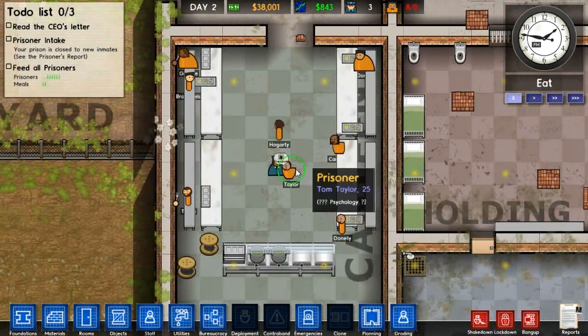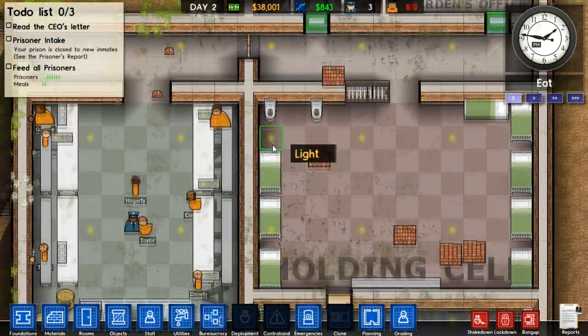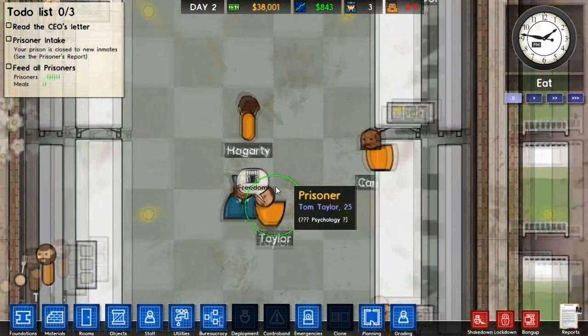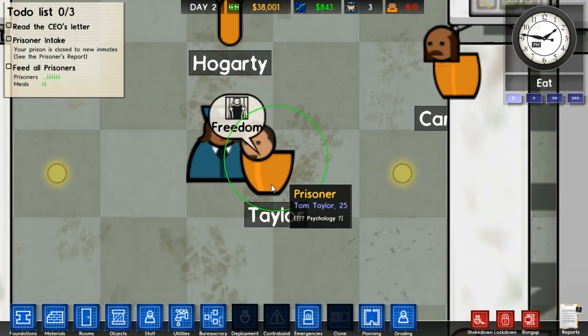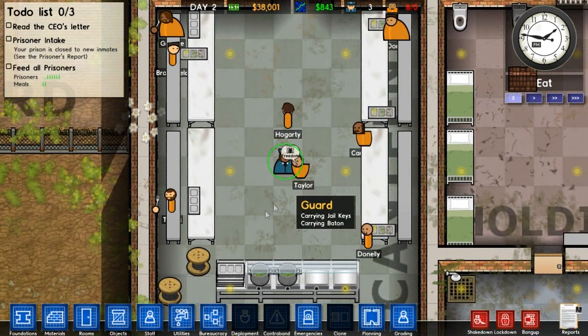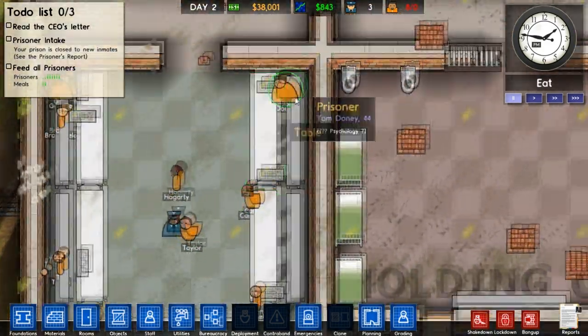These sons of bitches down here will apparently try and nick knives and forks from the canteen, take them back to the cell, and then stab up the guards. He's shouting freedom - that's really bad. We don't know his psychological state - he could shank up Hoggarty. No, it's just a random guard. And then they can take a jail key and get out.